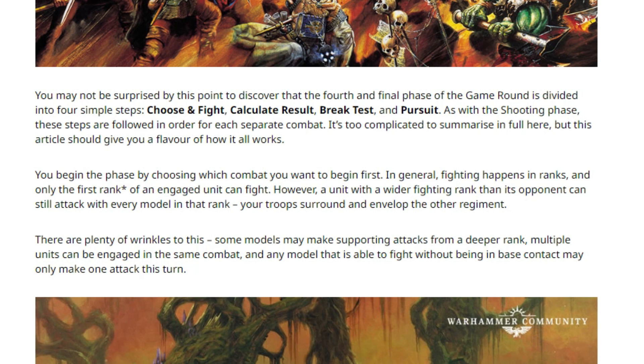It's too complicated to summarize in full here, but this should give you a flavor of how it works. You begin the phase by choosing which combat you want to begin first. They don't mention if there's going to be any back-and-forth like with Sigmar, where chargers go first and then the other player does the first existing combat. So fighting happens in ranks, and only the first rank can fight. That's interesting — I see that little asterisk down there.